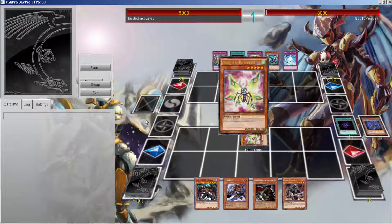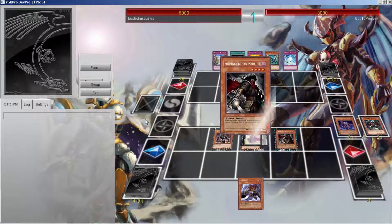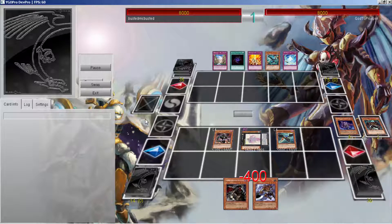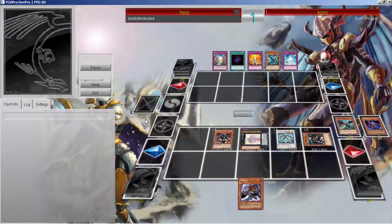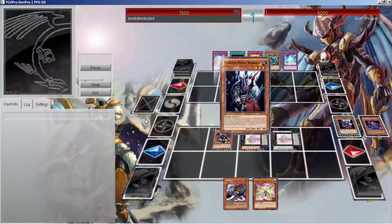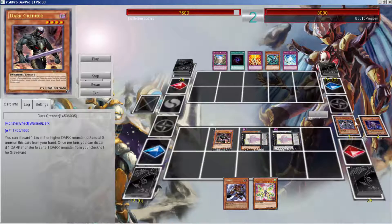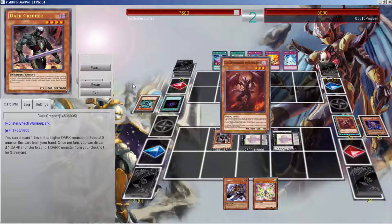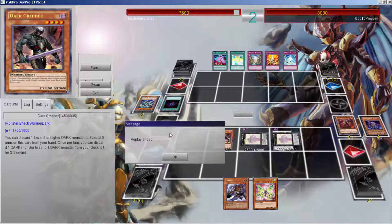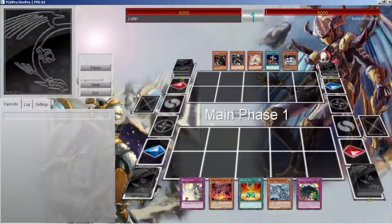Now we're going against Raid Raptors and we're starting first with a decent hand. Double Beatrice is going to be the play — sending Zephyros to bounce, that's my standard play. Search out the Mali. Double Beatrice with Dark Rift, we have next turn plays and even a Sokis for a guaranteed Beatrice next turn, but he has backrow. He summons the monster and Farfa activates — but then it seems the replay ended there, so that was the end of that duel.